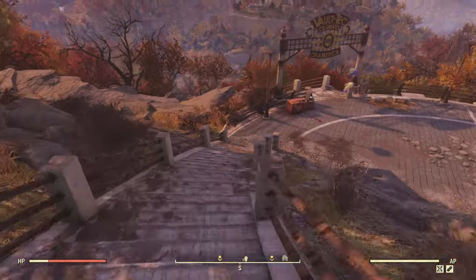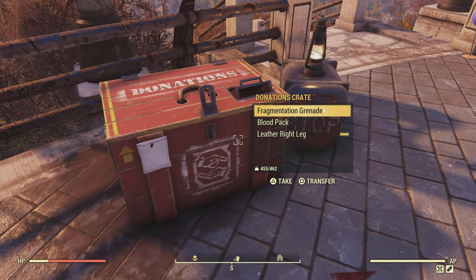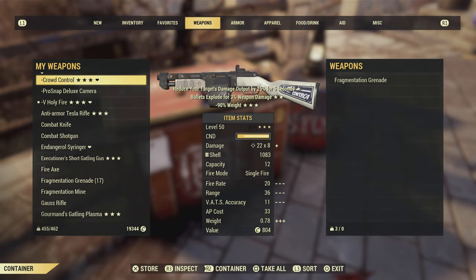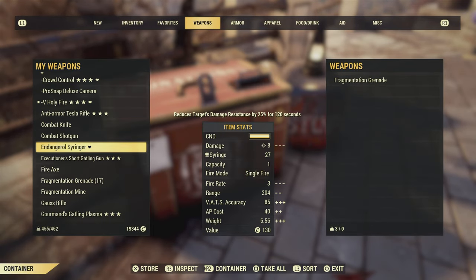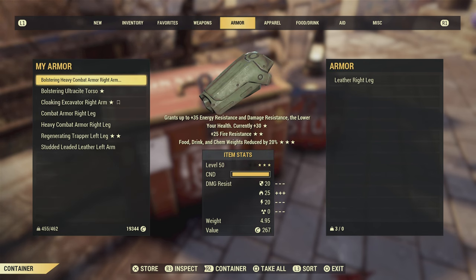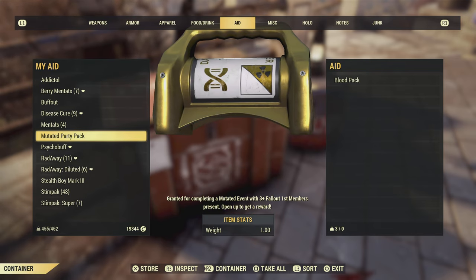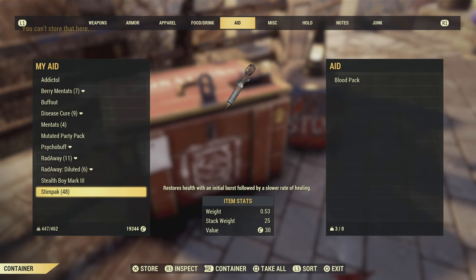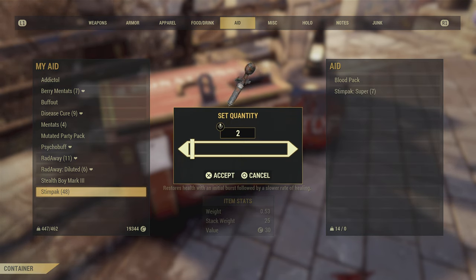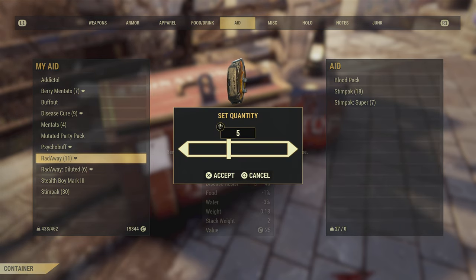If you are unaware, there is a donation box just outside of Vault 76 that you can pretty much put anything into. It's meant for lower level players just starting the game, so they can get a bit of an advantage. This is a hard start in a video game, and if you've never played and don't have friends to help you, this donation box can really make the difference. So other than stimpacks and Radaway, I wanted to touch upon some good stuff to give to newer players.